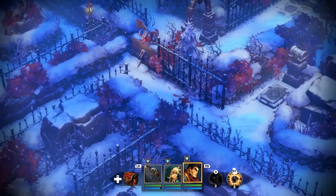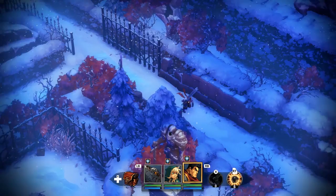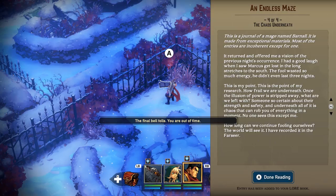I think it's just a shortcut. There's also a journal in here and a couple other things. It doesn't help that I don't entirely know where the exit is. Endless maze. I did not complete the maze — that's fine. It's a journal of a mage named Barnall, made from exceptional materials. Most of the entries are incoherent except for one: 'It returned and offered me a vision of the previous occurrence. I had a good laugh when I saw that Marcus got lost in the long stretches of the south. The fool wasted so much energy, but even he didn't last three nights. This is the point of my research — how frail are we underneath? Once the illusion of power is stripped away, what are we left with? No one sees this except for me. I have recorded it in the Farseer.'